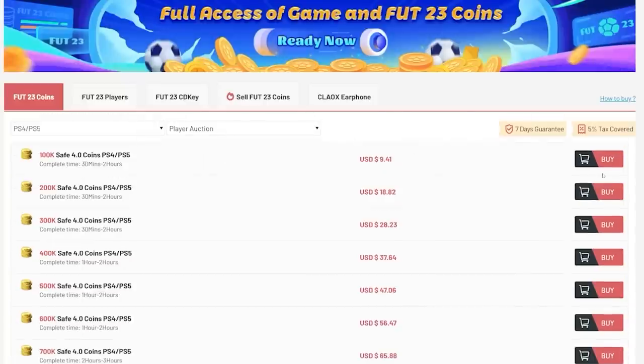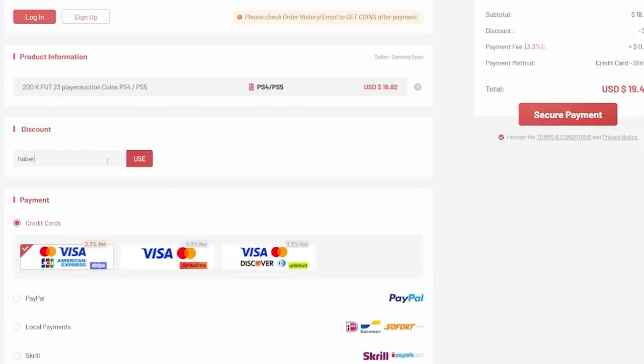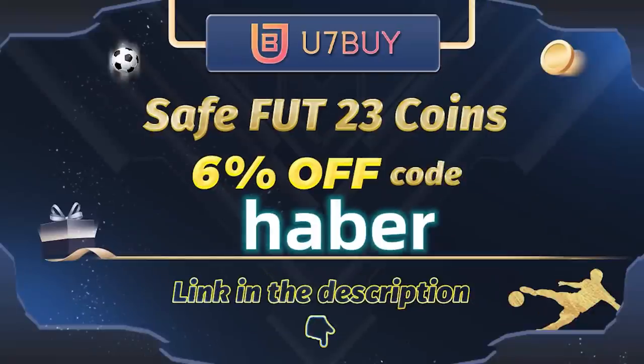If you guys want cheap, fast, and reliable footcoins, check out u7buy.com — there is a link in the description down below. Make sure to use the code HABER to get yourself 6% off all of your purchases.